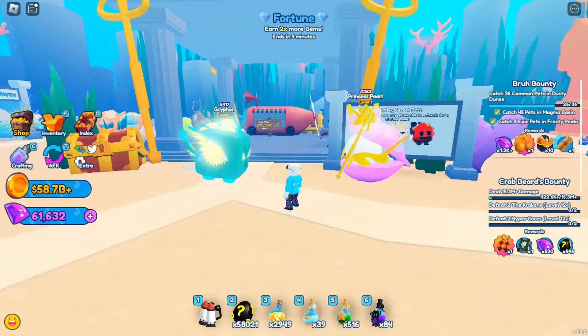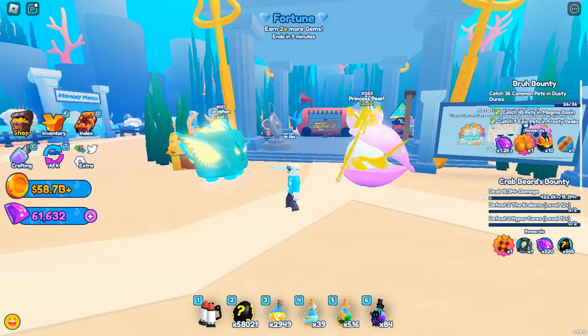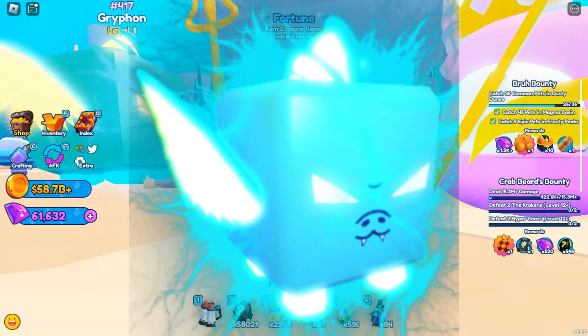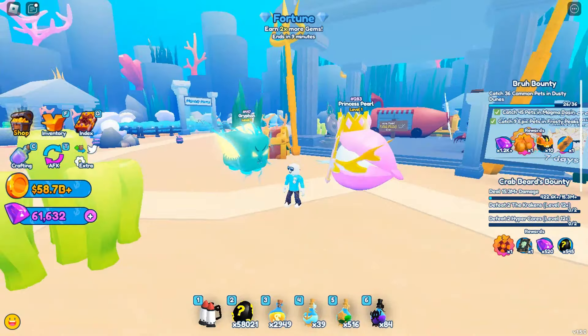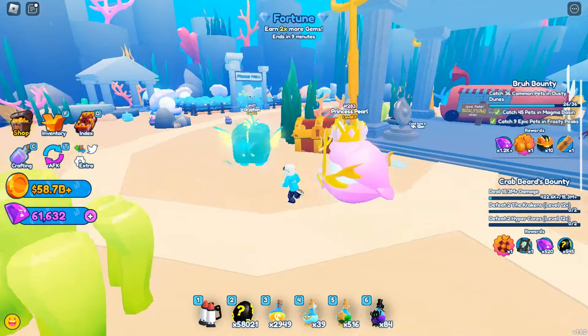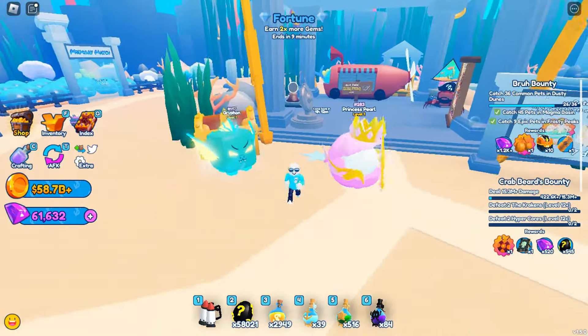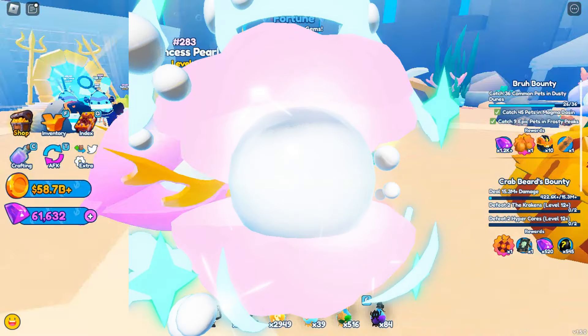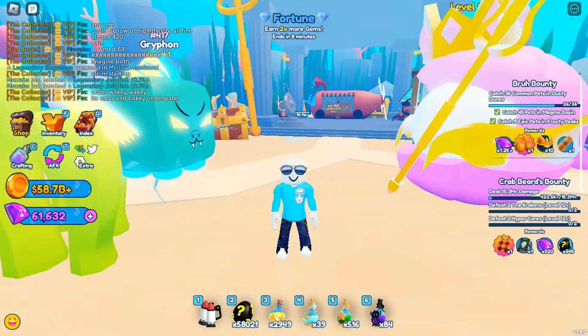It's actually kind of smaller than the Princess Pearl, which is a little disappointing. But as we all know, the Gryphon is a secret pet from Bubblegum Simulator and it can be hatched in the Atlantis. As for the Princess Pearl, this is brand new — the closest thing in Bubblegum Simulator is the Giant Pearl, and the Giant Pearl from Mining Sim 2 could work as well. Both are cool secret pets.